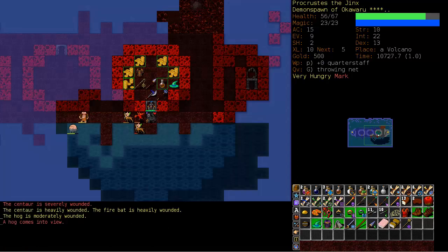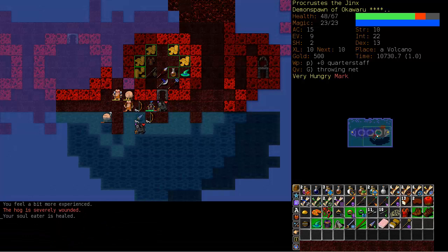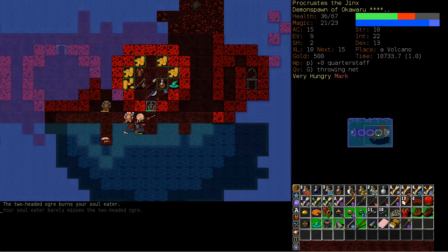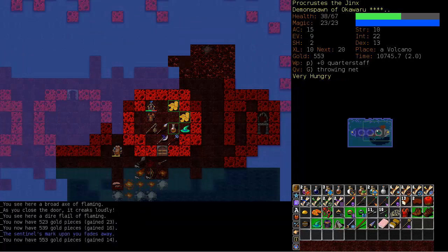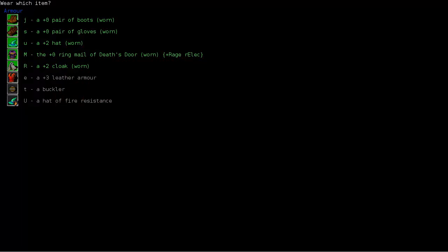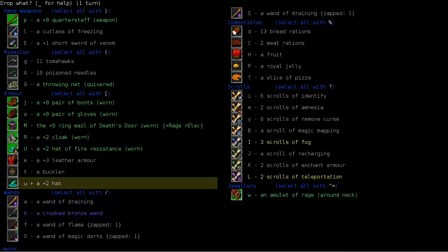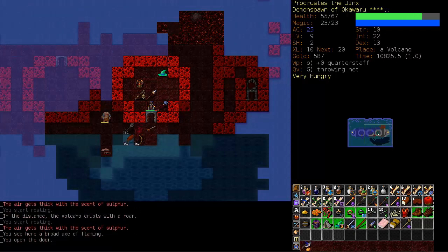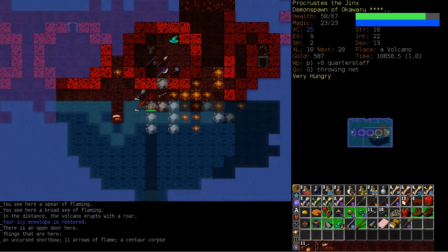Luckily we've got demons on our side. Step back please — confuse. So far so good — close the door. Hat of fire resistance might be better than our plus-two hat so let's put it on — and it's plus-two anyway so we can drop the other one. Got some nice weapons in here but no staffs. Thank god for that hat of fire resistance — without it we would be on fire right now.